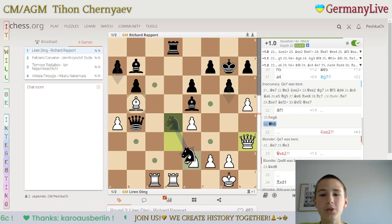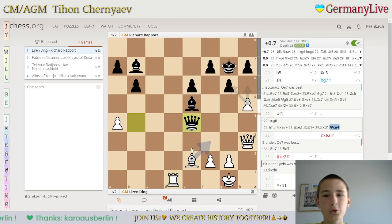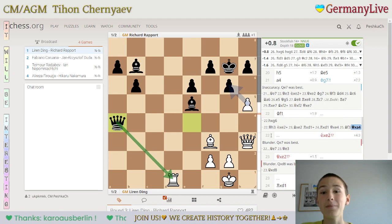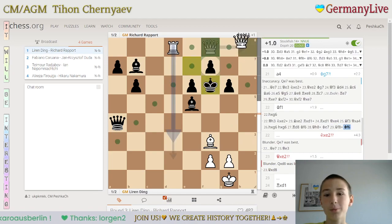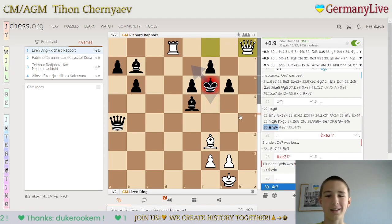For example, queen h3, knight e2, takes, takes, takes, queen e4 — and black has a huge compensation. Queen e4 should be impossible because of queen t1, rook d8, and again we probably get queen e8 and repetition, or something like that.